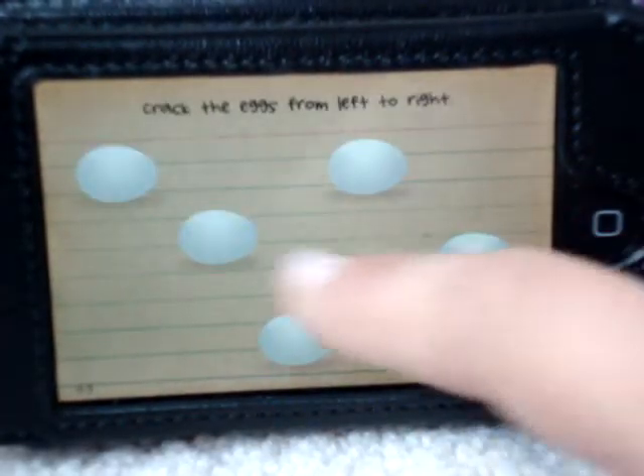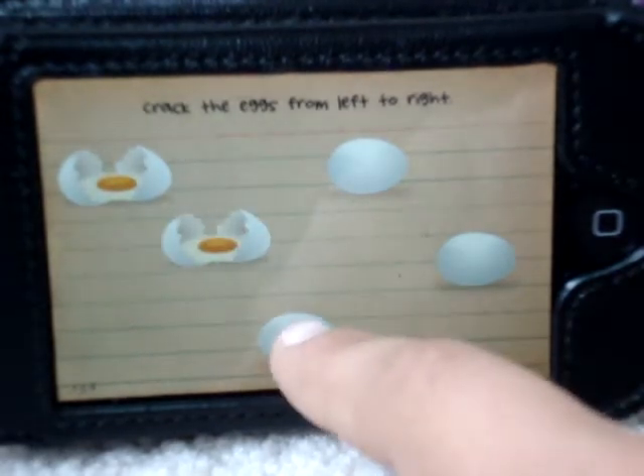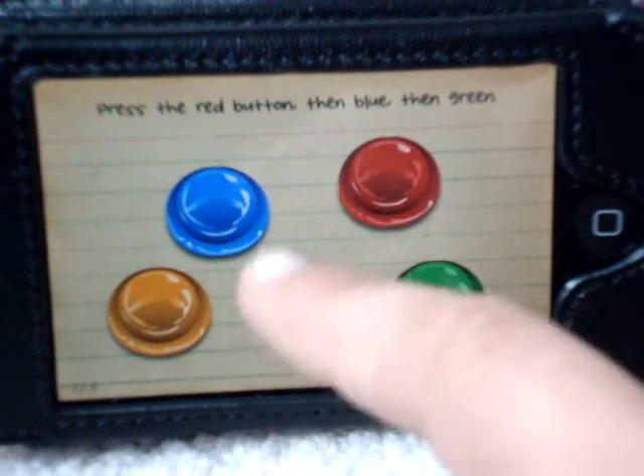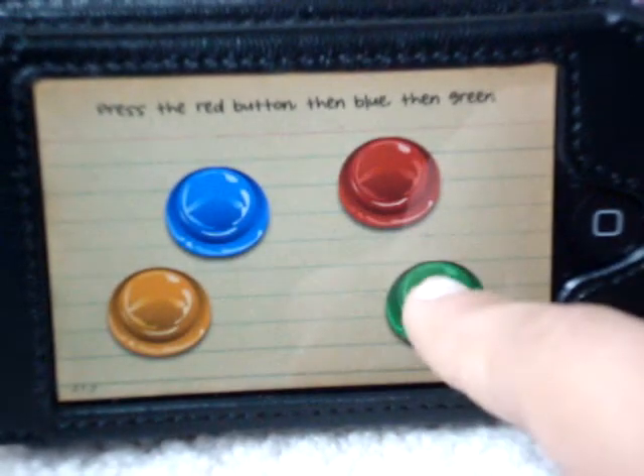Touch the plus sign. Correct X from left to right. There we go. Touch red, then blue, then green. Don't worry, it gets harder.